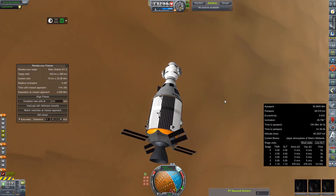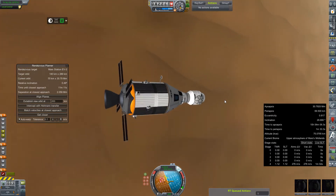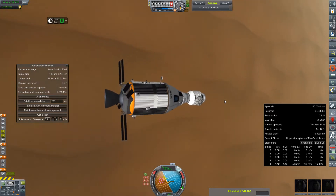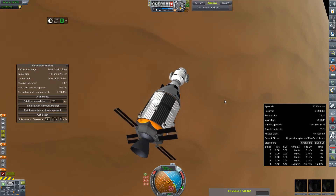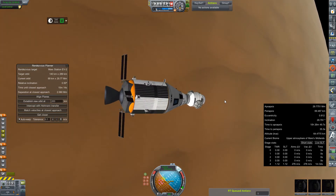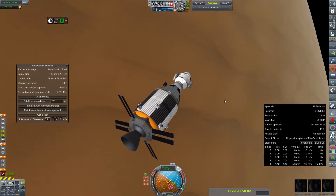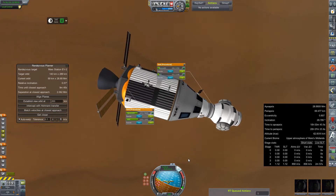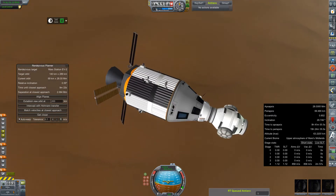Performing an actual burn to bring our apoapsis down and perform rendezvous just really isn't an option. The good news is they've got about 40-some odd days of life support on board so they can actually do this a lot before things start to get desperate. We do also have a tug docked at the station currently that could be deployed to go out and dock with the Artemis and either refuel it or just bring it home itself — although not the most efficient thing. There's the transfer of our reserve tank into the primary tank.